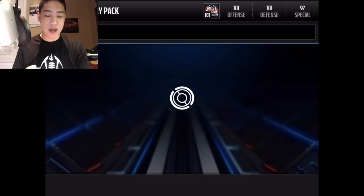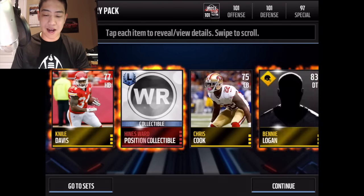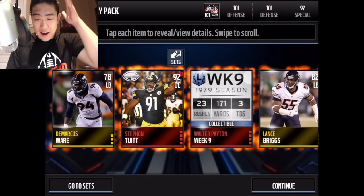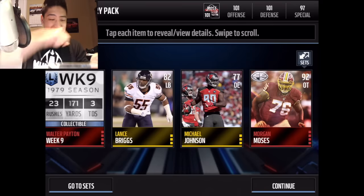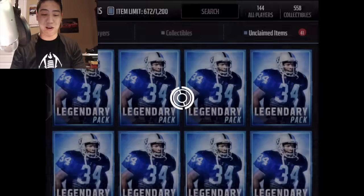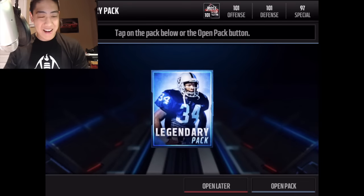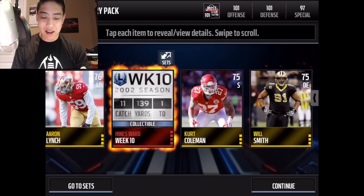Another Deacon Jones collectible and no elites in that pack — 43 packs still to go. Let's see if we can start cooking. We get another final edition — two final editions right there, that did some magic. We also get Walter Payne's weak collectible card. Shout out to Little B for the cook move. We get Andrew Luck in that pack.